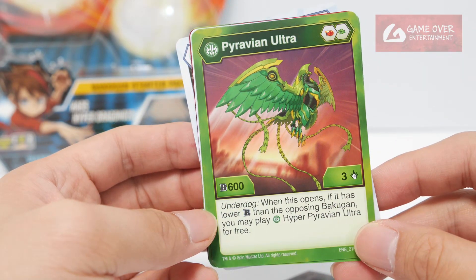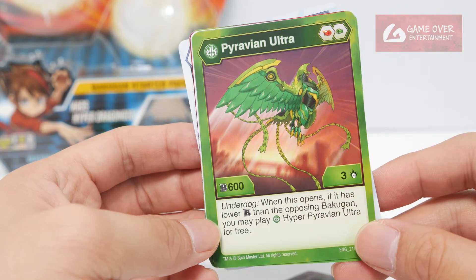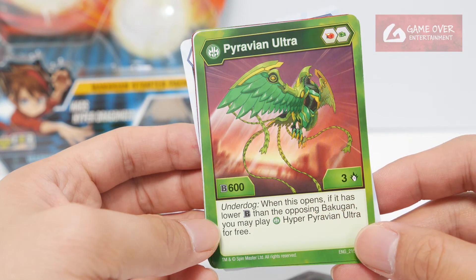When this opens, if it has the lowest B power than the opposing Bakugan, you may play Ventus Hyper Pyravion Ultra for free.